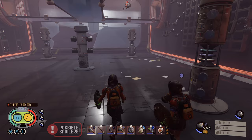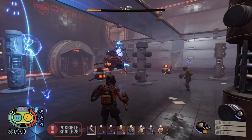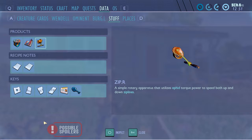To get the zipper, you will have to defeat the assistant manager. To find his location, you have to follow the story questline. Defeating this boss will give you the assistant manager keycard, and that will unlock a door in Burgle's lab to obtain the zipper. Have fun zipping around.